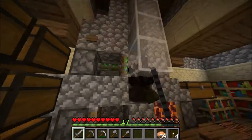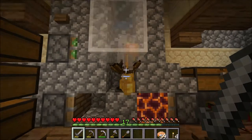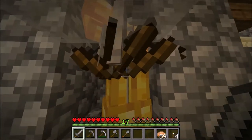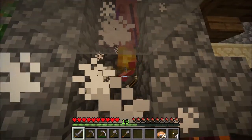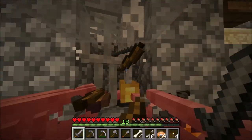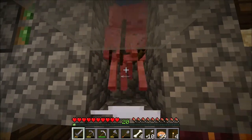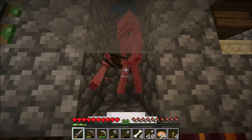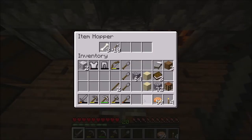And here we have this stone which takes damage to the skeletons so that we can kill them easier. Maybe we need to make it longer, but it takes damage to them so we can kill them more easily. It doesn't really matter if it takes a bit longer since stone swords are easy to make and cheap.